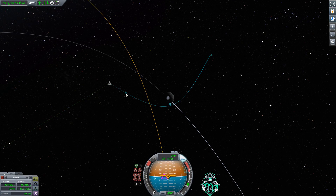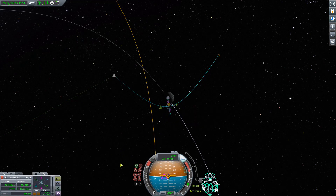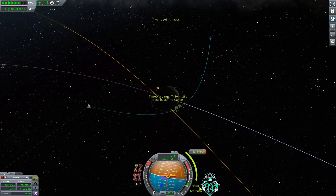Now that we have reached the Mun's sphere of influence, we're going to go ahead and put a maneuver node here at the periapsis. What we're going to want to do is burn retrograde — that is what's going to help us gain orbit around the Mun. Now that we have an established maneuver, let's warp up to where our burn is. It's a nine-second burn, so we're going to want to start our burn somewhere between five and four seconds before the node.